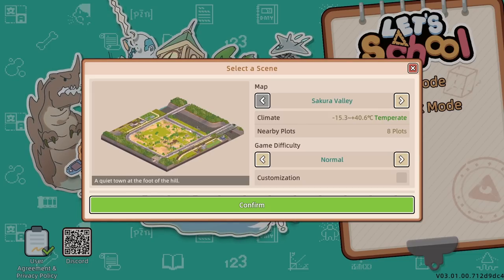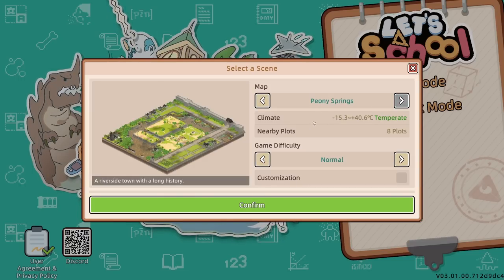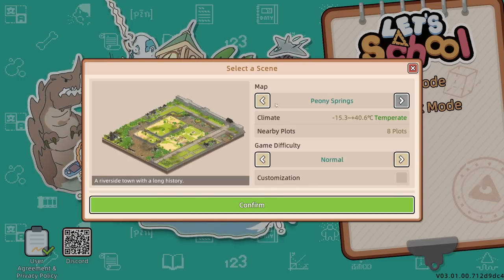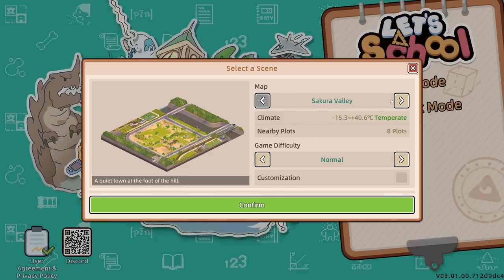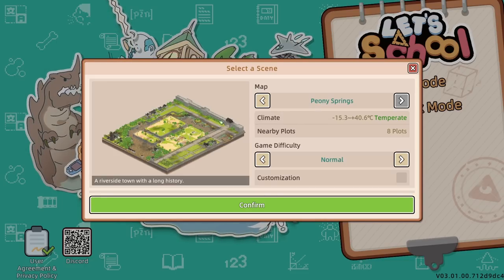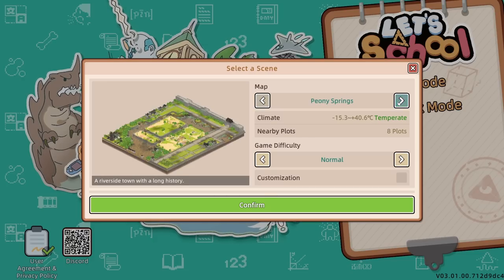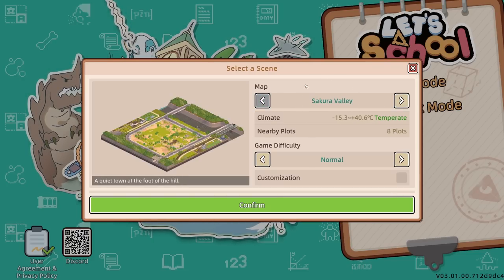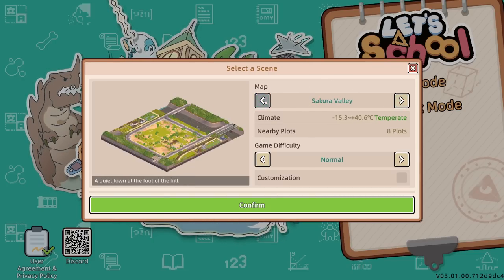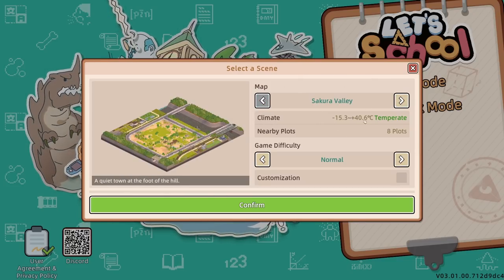Sakura Valley has that temperature range and eight nearby plots, and it's by a river. Peony Springs has exactly the same climate and the same kind of plots. So it doesn't seem to be that much difference. The only thing is Peony Springs isn't near a river, and I quite like that. Yeah, let's go for Sakura Valley because it's next to a river — that's the only reasoning behind that, because they do seem to be exactly the same. That one's got a lovely river; we'll set up a school over here.